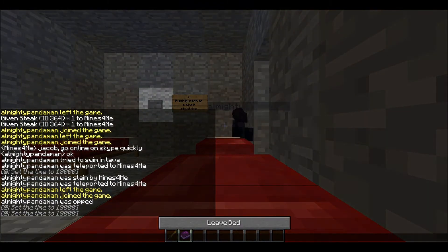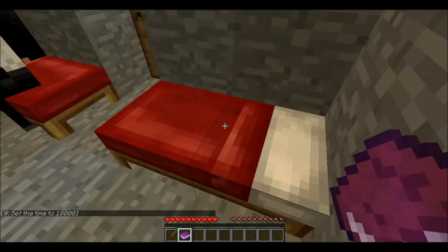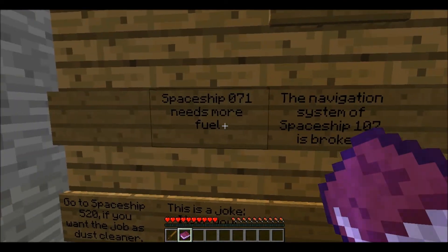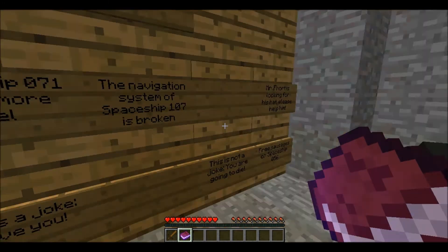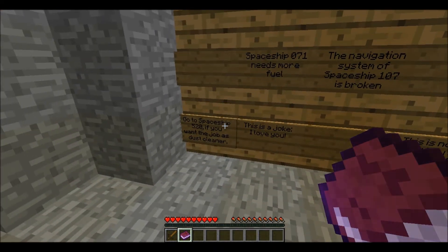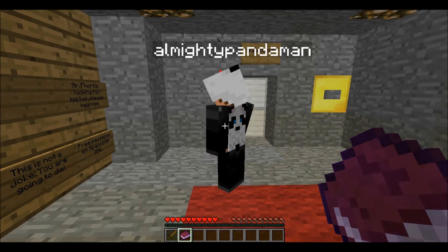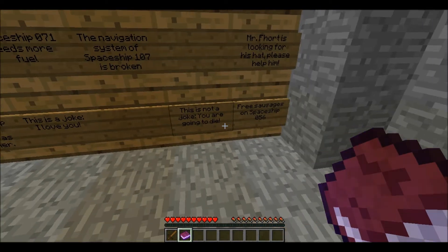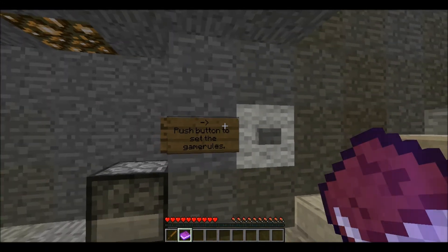So we're going here. Night night, Edward. Night night, Jacob. That was weird. What a lovely night's sleep. Oh, what does this notice board say? Spaceship 071 needs more fuel. Navigation system of Spaceship 107 is broken. Mr Fort is looking for his hat. Spaceship 520 if you want the job as a dust cleaner. Do you want the job as a dust cleaner? No, I'm alright. This is a joke. I love you. This is not a joke. You're going to die. Free sausages on Spaceship 56. We'd get on Spaceship 56. I thought you might say that.